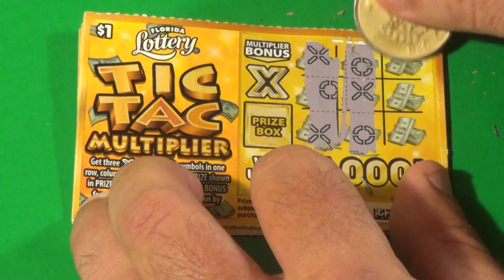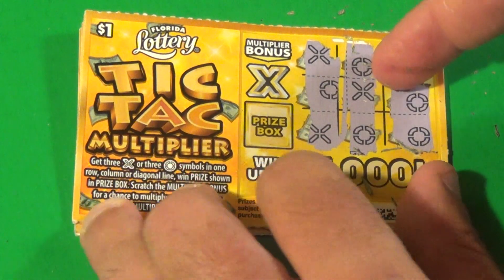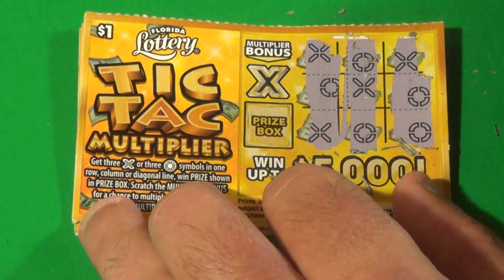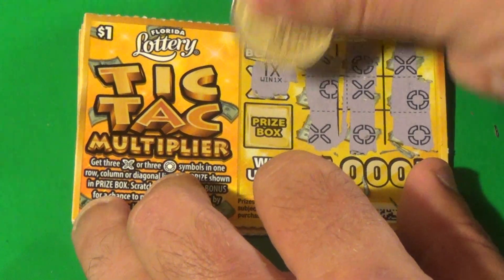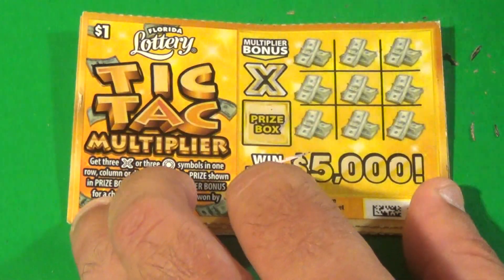We want to see an X on the bottom right — and we have an X! 3 X's in a diagonal there, and that is another win. It's 1x again, and it is $1. And next ticket.